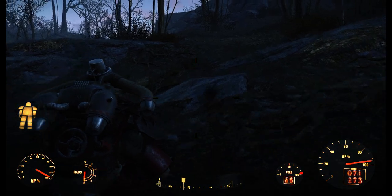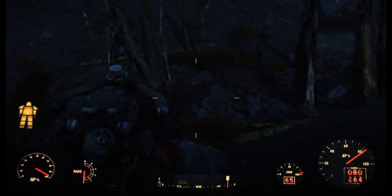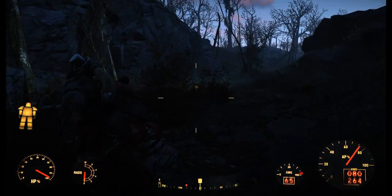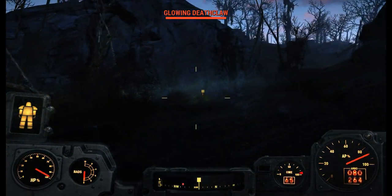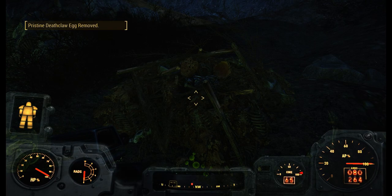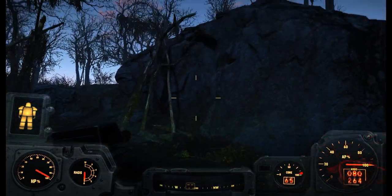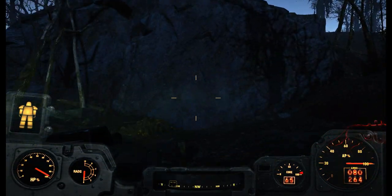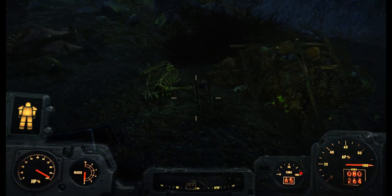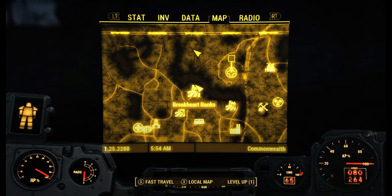Now let's go deliver this egg. Just remember — don't shoot the Deathclaw because it's not gonna be hostile. We're pretty close now. There's the Deathclaw — and see, it's not attacking me. So what we're gonna do is run right up here, deliver the egg, hit A to return it, and let's see what happens. After you return the egg, here's this little pile — and if you look just to the left of it, the Deathclaw Gauntlet's gonna be right there. Just pick that up — and boom! Now we've got the Deathclaw Gauntlet.